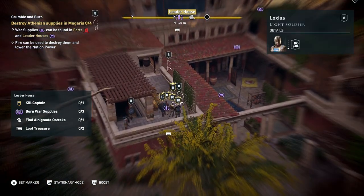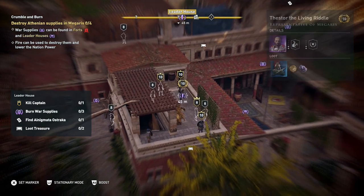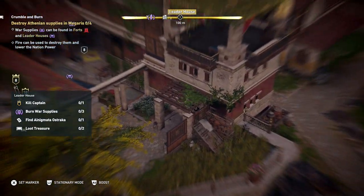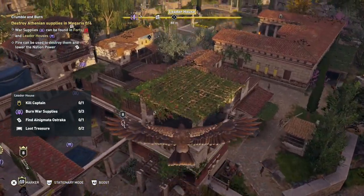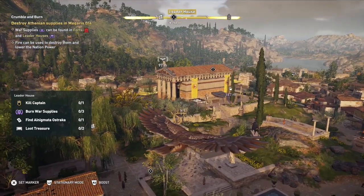Oh my gosh — it's the actual dude. Okay, never mind, we're not gonna do that. Where are the war supplies? Is the chest in the house? Forts — where's a fort? Are you a freaking mercenary? Are you after me? Okay, we're going to need to bypass the leader house.